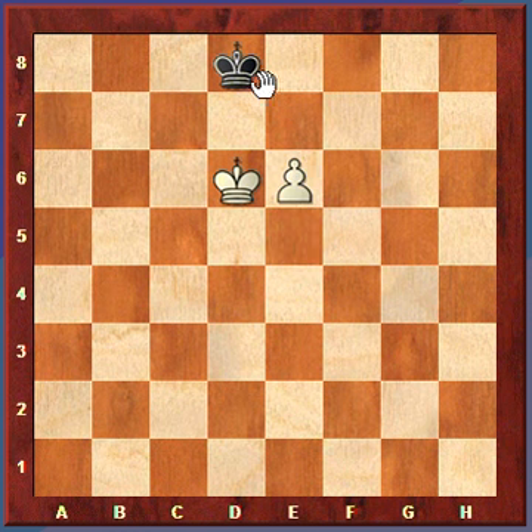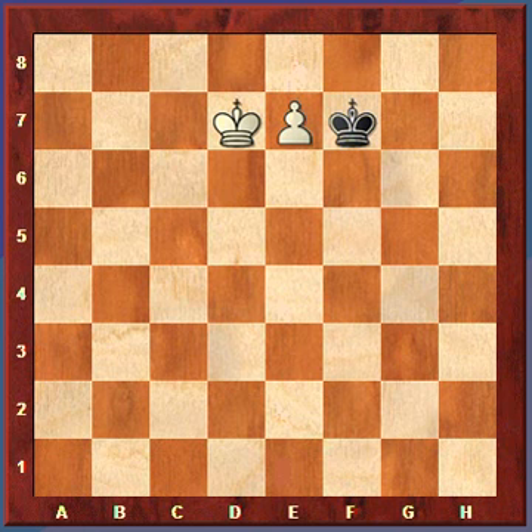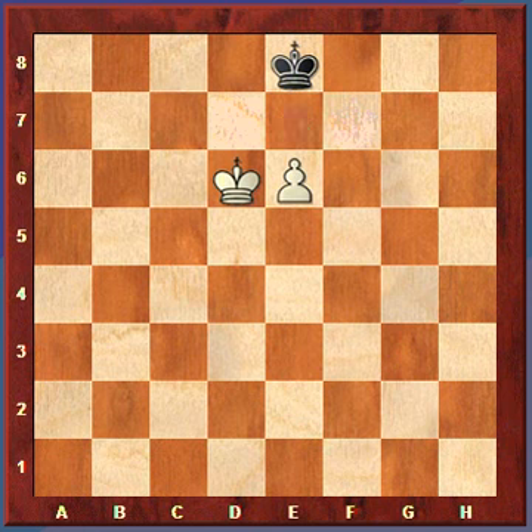The best move for black is to move back in this direction. Because if it moves the other direction over here, to C8, then white just moves in here and easily wins. So black moves back. It's always a good idea if you're the opposing color, like black here, to try to stay on the same file as the pawn. But now white just moves the pawn up, and the only move for black is to move out to here. Then the king moves up, and the pawn queens next move. So that is always a win - you just step to the side and let the pawn run up.